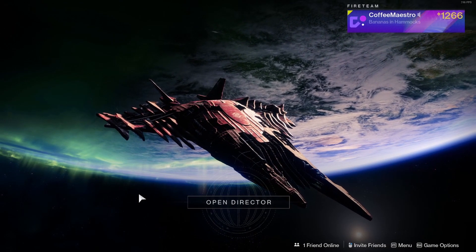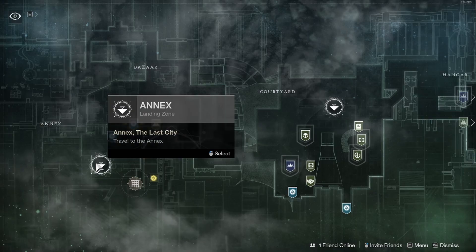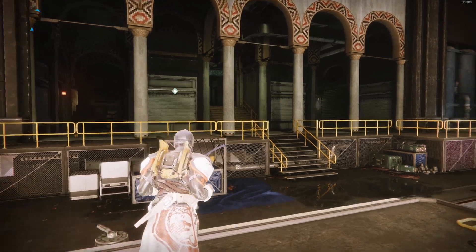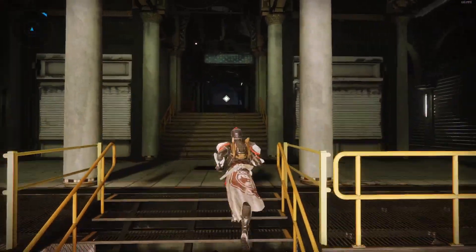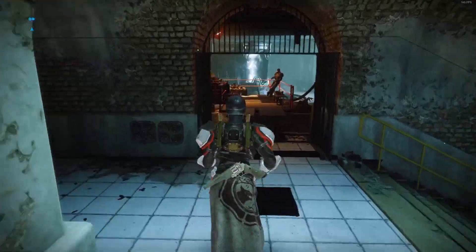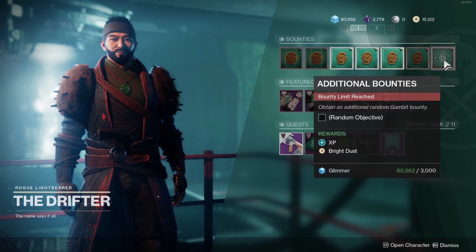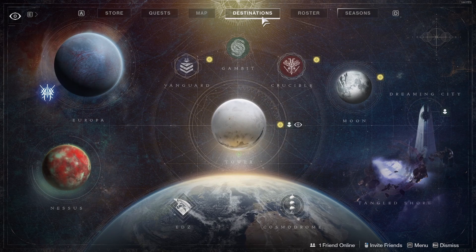How to get a Prime Gambit Engram. Log in to Destiny 2, open the Director, go to the Tower, and land at Ana. Speak with the Drifter and talk to him to get all the bounties available.